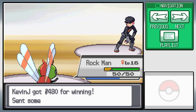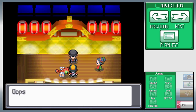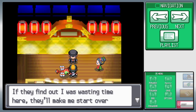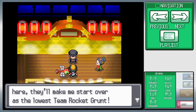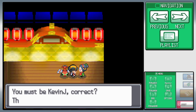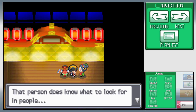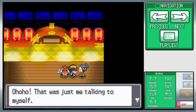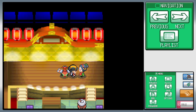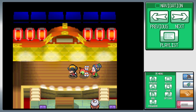The Team Rocket grunt says 'Looks like I lost.' He's worried: 'You make me look like a villain. I have an important mission — if they find out I was wasting time here, they'll make me start over as the lowest Team Rocket Grunt.' I guess he's already the lowest. A woman then remarks on what she saw, calling me kind and strong, good at raising Pokemon.